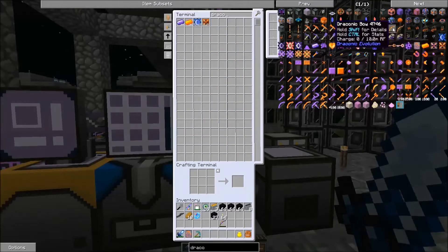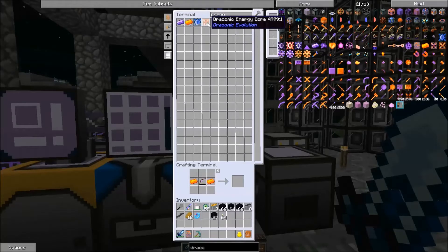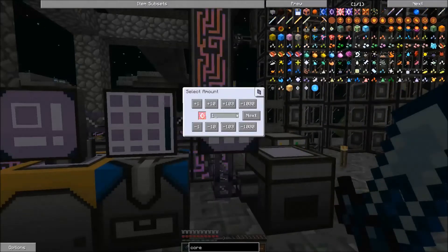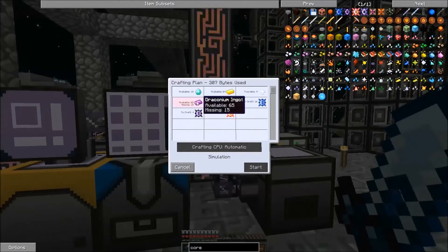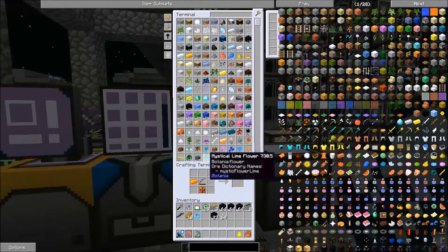So we want the Draconic bow, and we are going to need a Draconic energy core. And then we're also going to need one of these Awakened cores. Oh shoot — we're short on Draconium. Well, we will make that next episode.